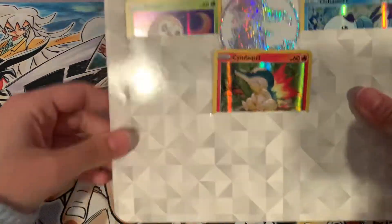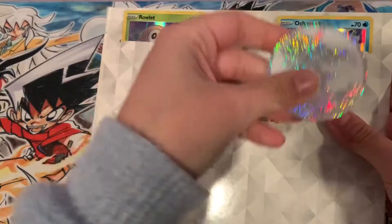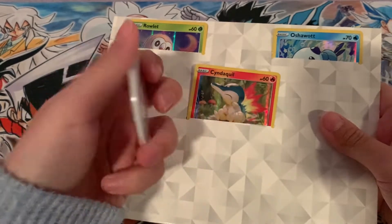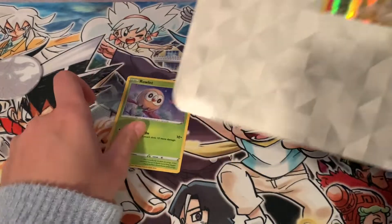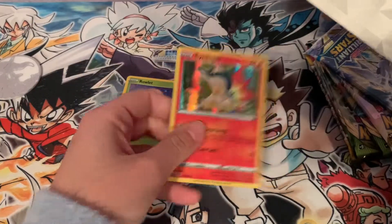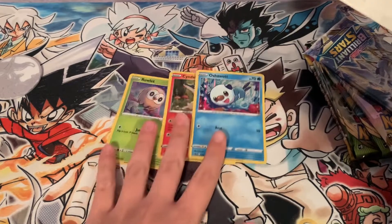And then these are our promos. I thought they were sleeves for a moment — that would have been too good. A nice Arceus coin. I don't know why these coins are getting really big, but they're still cool. It's just strange how they were the same size this whole time and then they became very big. And Oshawott — some really cool promos.